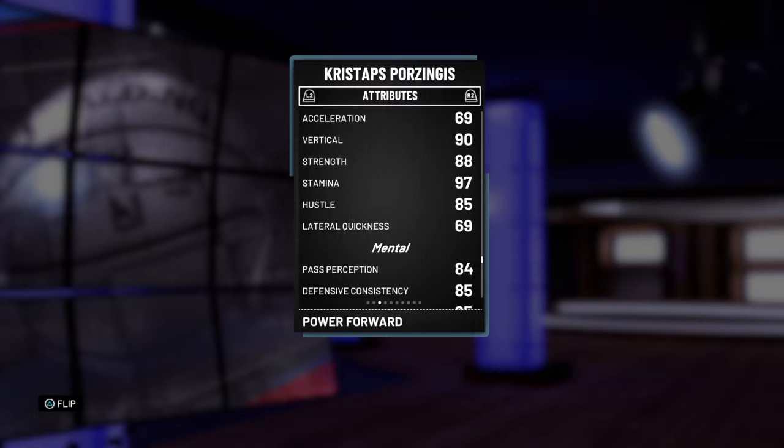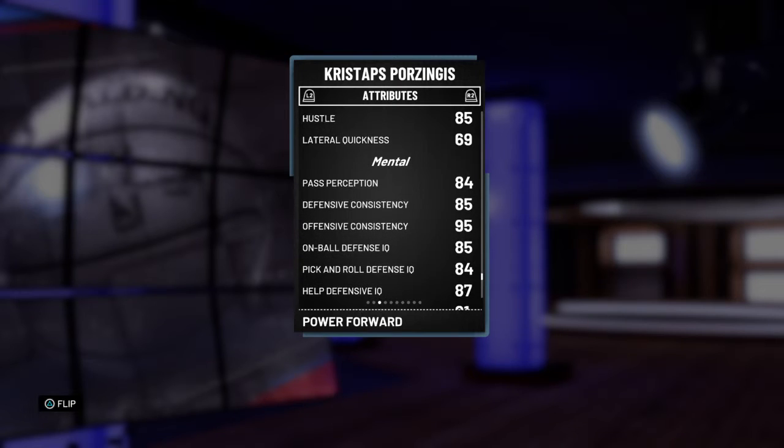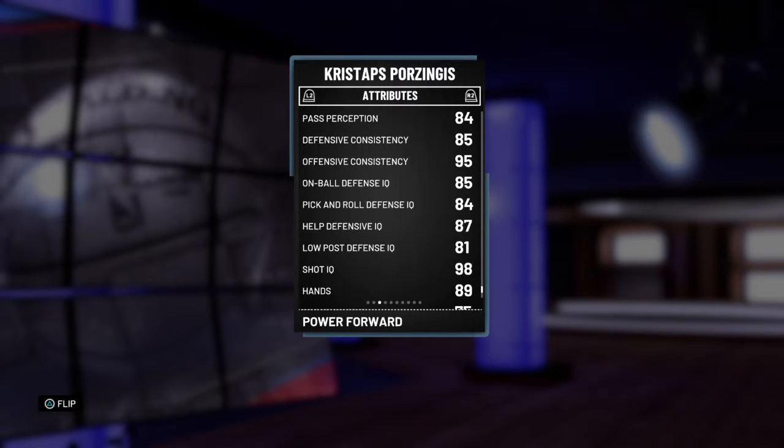Strength is solid. Stamina, hustle. Lateral quickness is decent at 69 — he's 7'3", come on, you gotta cut the guy some slack. And then all the other mental abilities.